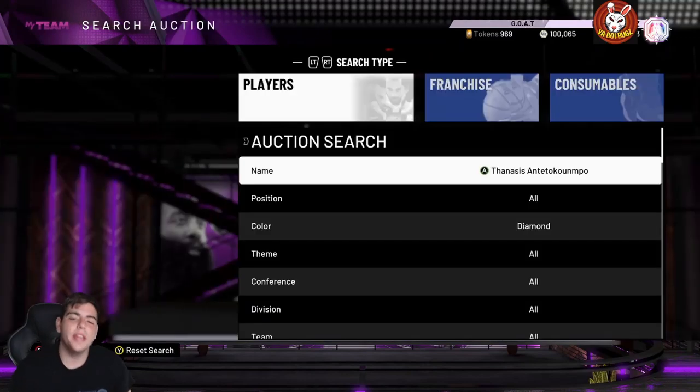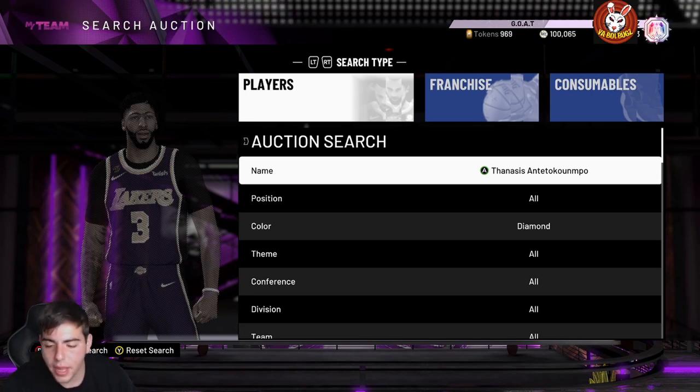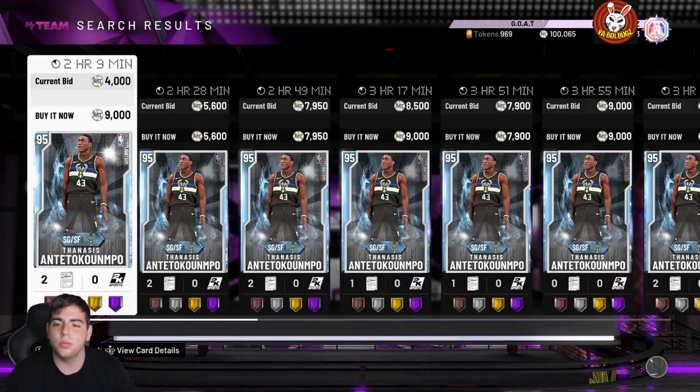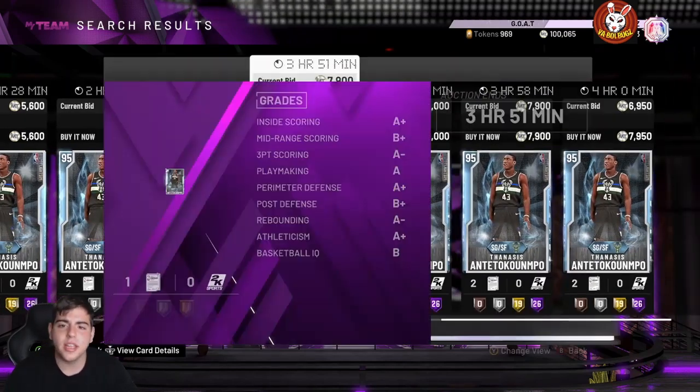What's good YouTube, it's your boy Bugs back with another NBA 2K20 MyTeam video. Today we have some Galaxy Opal gameplay — or should I say hidden Galaxy Opal gameplay. I've been waiting to use this Giannis Antetokounmpo card the whole entire year. Here we go, we are going to get some sick gameplay with this card.